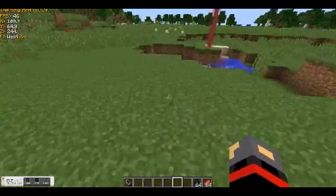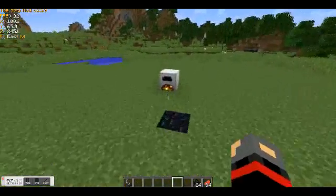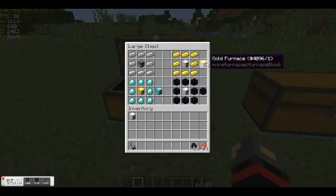The Iron Furnace can smelt 10.6 items with 1 coal. I know it sounds confusing but that's what it said on the mod web page. The Iron Furnace actually smelts a little bit faster than the regular furnace. But the next item we're going to move on to is the Gold Furnace.